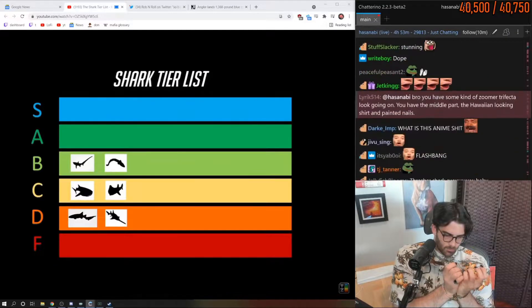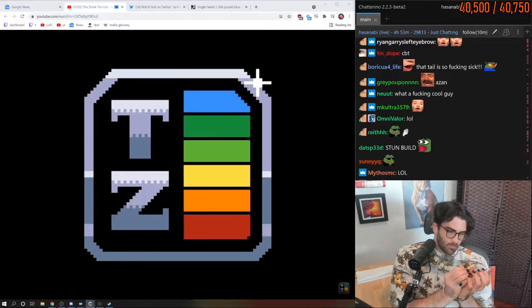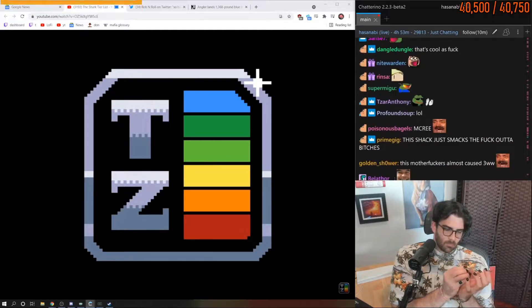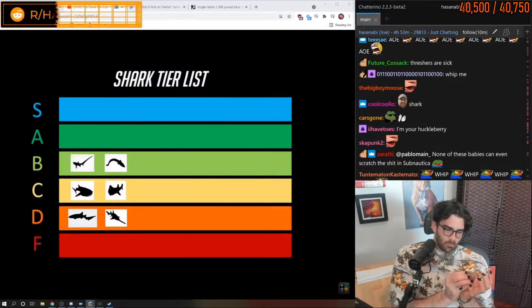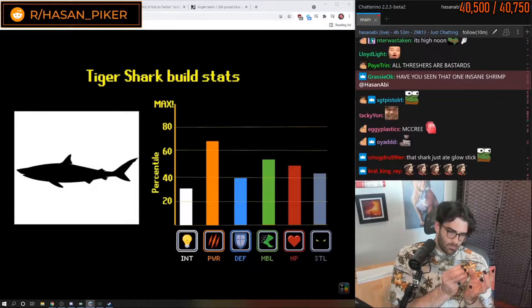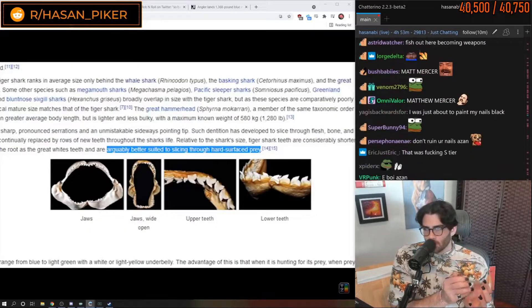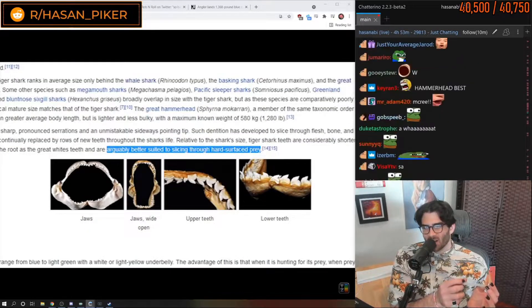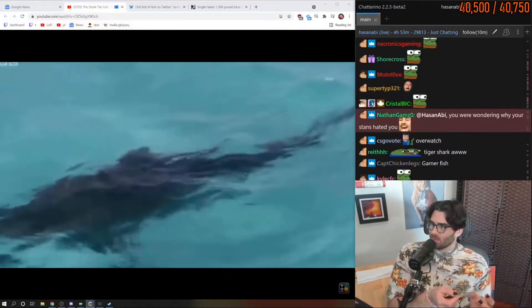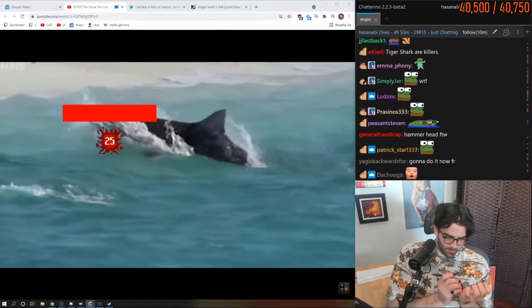In A tier we finally get to those famous core shark builds everyone knows, loves, and fears. We'll start with the tiger sharks. Tiger sharks have higher stealth than most well-known shark builds and also have uniquely shaped teeth that make them more effective at cutting through armor and bone. Similar to actual tigers, the main strategy of a tiger shark is to get close to its target with stealth and then use a quick burst of speed to snatch it before it can react.